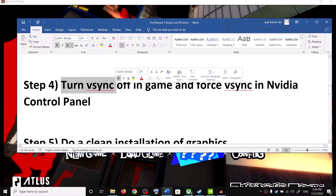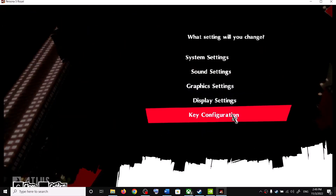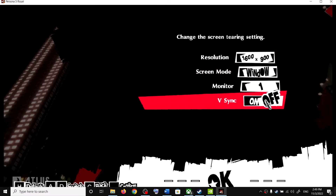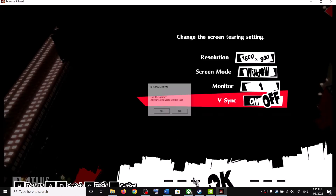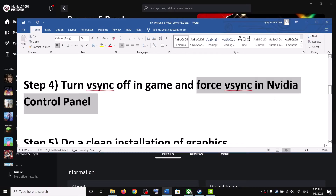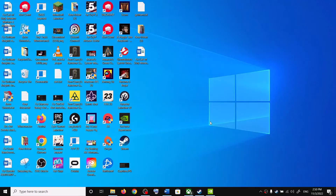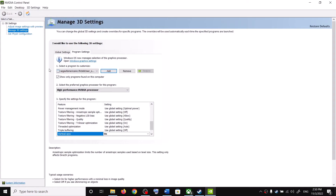Make sure V-Sync is off in the game — go to Config, Display Settings, and confirm V-Sync is disabled. Then launch the NVIDIA Control Panel by right-clicking on the desktop. You need to turn V-Sync off in-game and force it through NVIDIA Control Panel instead.